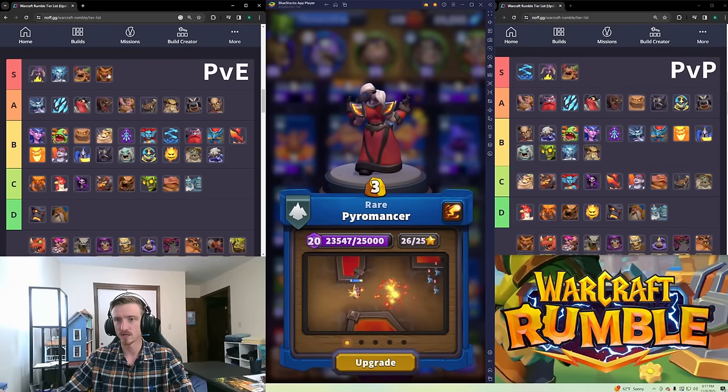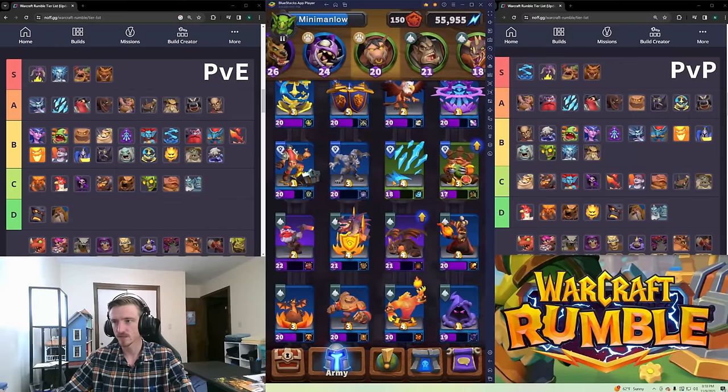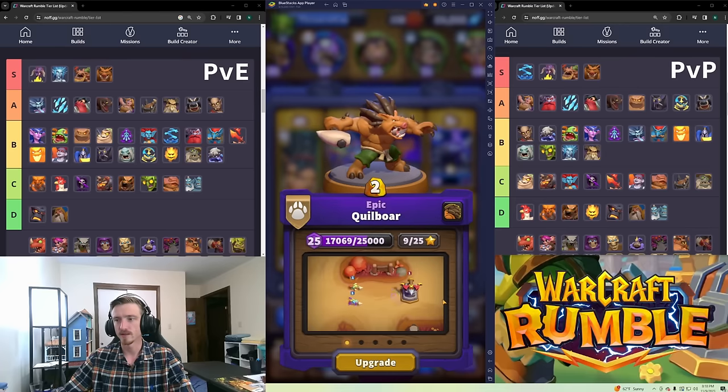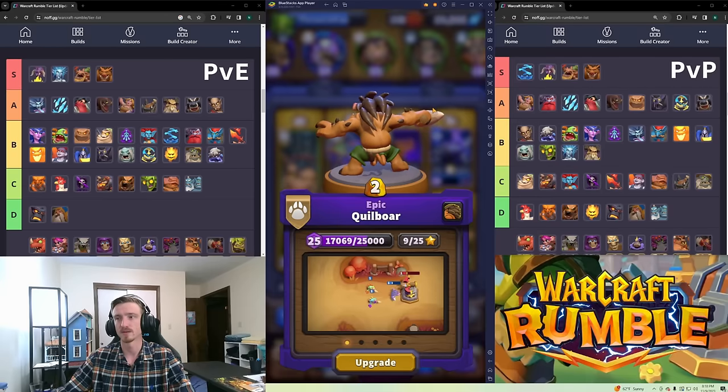Quillboar is S tier in both PvE and PvP. He is the definition of distraction — you just put him behind something and he will turn enemies around and tank for you. He's resistant, two gold, and unbound. He is awesome, one of the best units in the game. I've been preaching about him since before I even had access to the game.